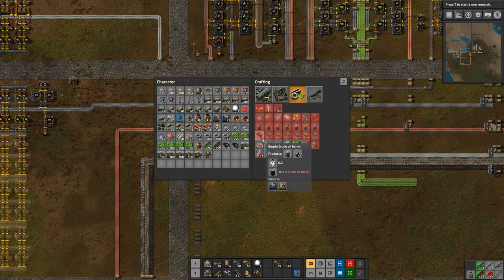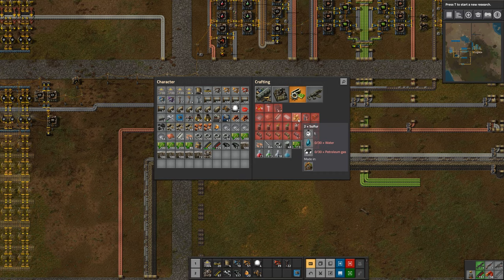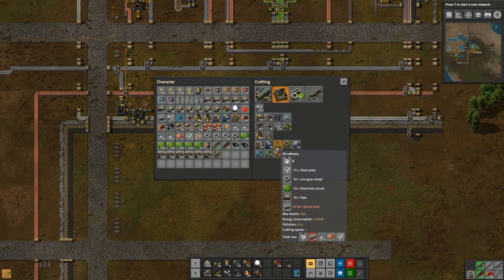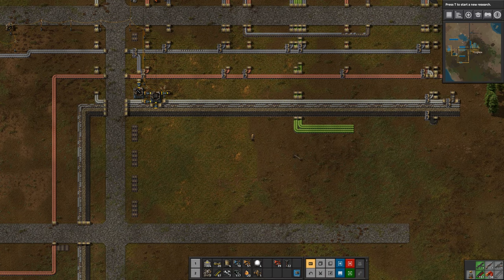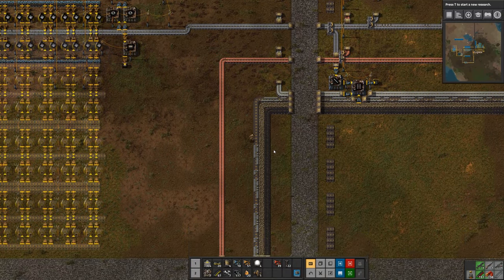Blue science packs take sulfur, advanced circuits, and engine units. Engine units we already know how to make — we made a few to get our car. Sulfur comes from petroleum and is fairly simple; we need chemical plants for that. We also need refineries to make plastic in order to make the red circuits. I'm checking my planner — I'm going to need 8.1 refineries, so we'll round up to nine and make nine refineries. I'm going to need a bunch of stone brick for that.